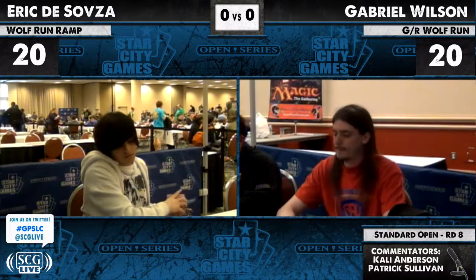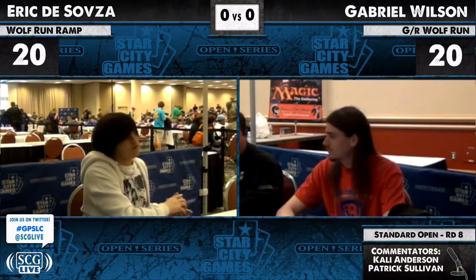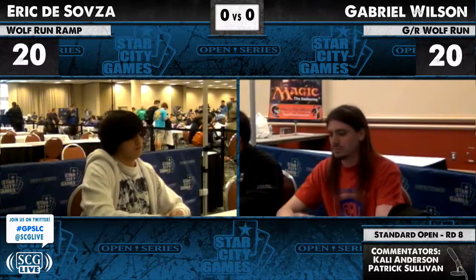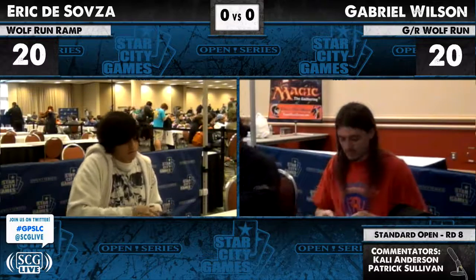Viridian Emissary, Acidic Slime, a couple copies of Primeval Titan, Strangleroot Geist, and Dungrove Elder. A single Tin Street Hooligan, Daybreak Ranger, and actually a single Molten-Tail Masticore, which is a card that we have not seen any copies of show up this weekend. I like that — a little bit of spice.